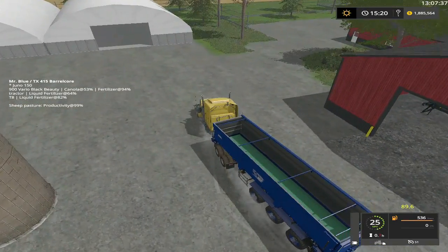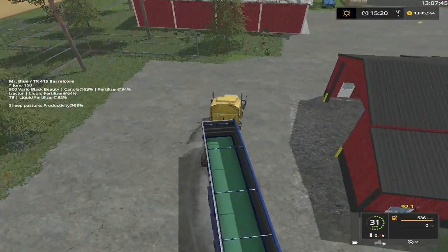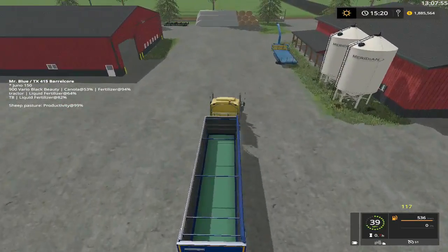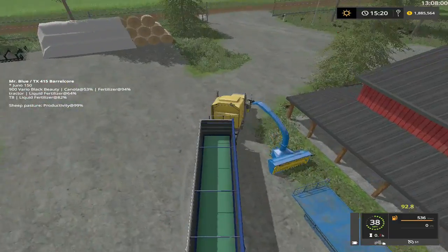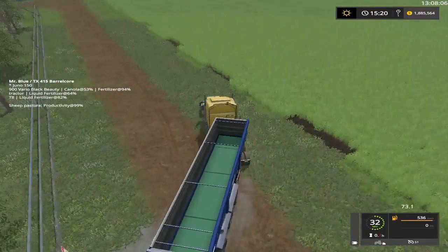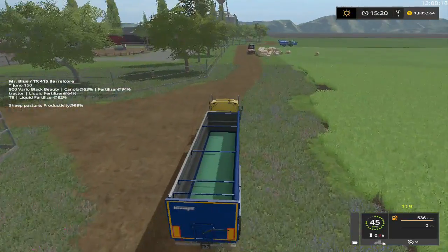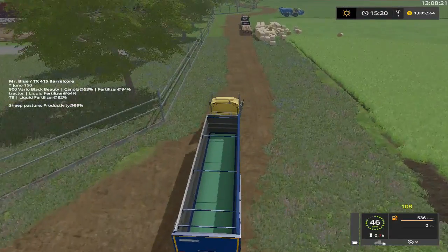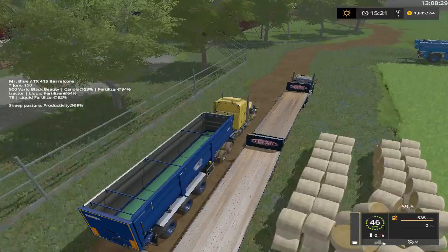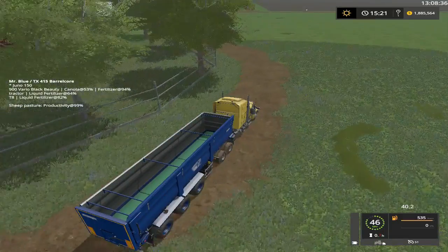Now we're going to take this around to the sheep area where I got the power food mixer, and we're going to load up some power food and give it to the cows, then turn around and buy some cows. Mr. Blue, you're talking about selling this map — yeah, the other crops ain't grown yet. Let's see, I think this is episode 10. We might go like 20-25 episodes and we're going to get all this material gone before we end the map.